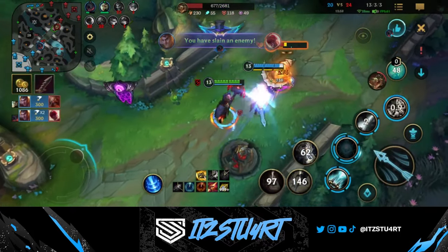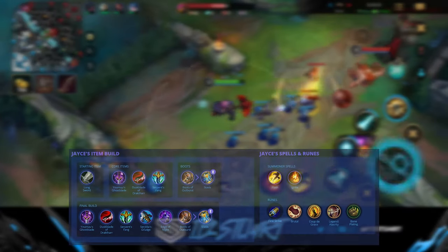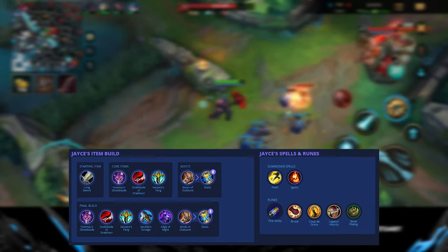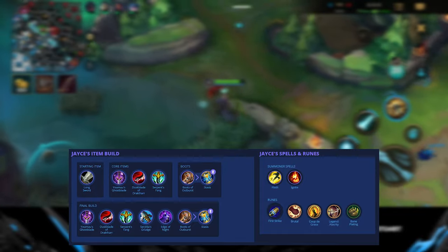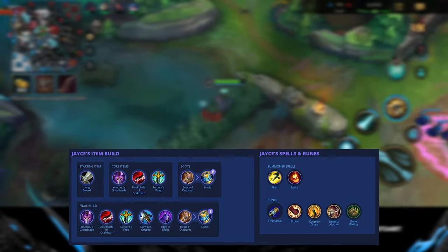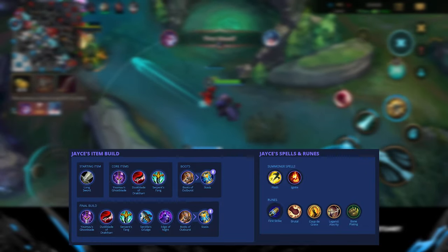He won't do as much burst damage late game but he'll still do enough to carry your team. Ghostblade is the cheapest and strongest first item for Jayce — it gives you a lot of damage but also movement speed to roam around the map. It's a very strong item that gives you attack damage and allows Jayce's auto attacks to deal that little bit of extra damage.